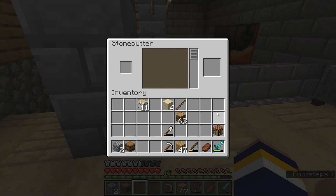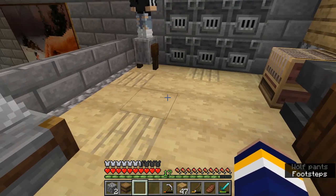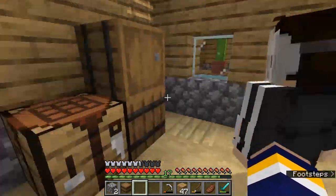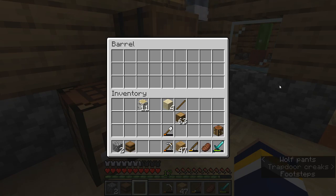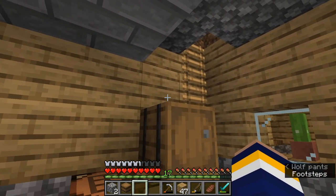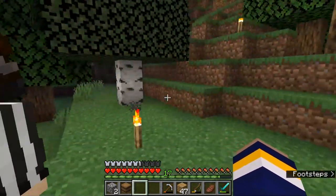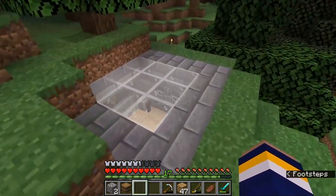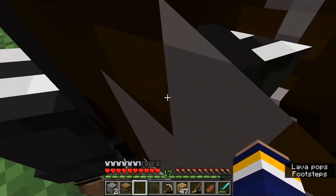There's a cartography table, a loom, a stone cutter, and the grinder thing we made. We have barrels and a ladder that goes up to the outside. I never even noticed that! It's just a nice little access thing. Let's go to bed because it's nighttime and scary.